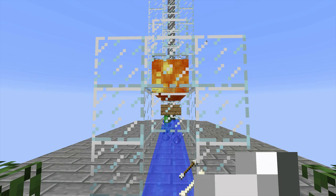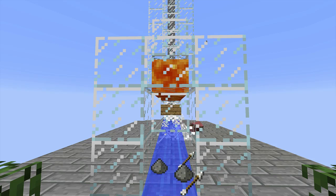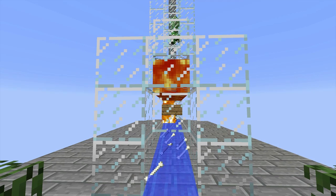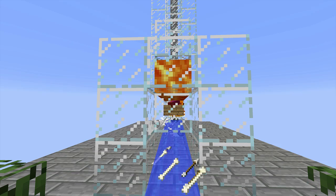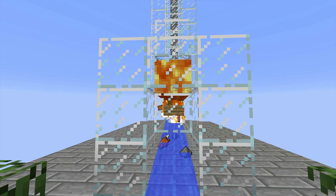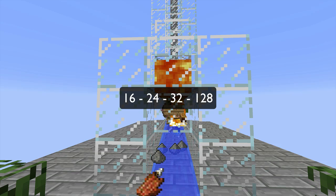To answer both of these questions, we first need to understand a little bit about mob behavior. When discussing most mobs — now slimes and endermen are a little different — but when discussing most hostile mobs, there are a few key numbers that are really helpful to remember. Those numbers are 16, 24, 32, and 128.